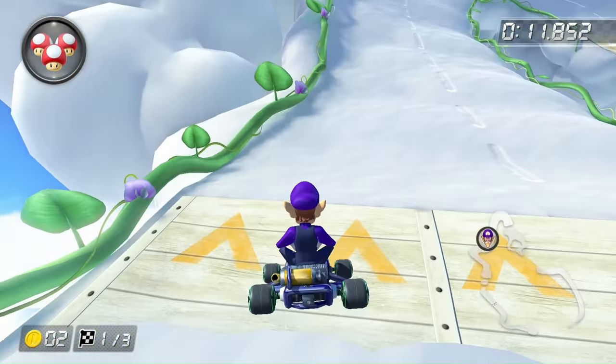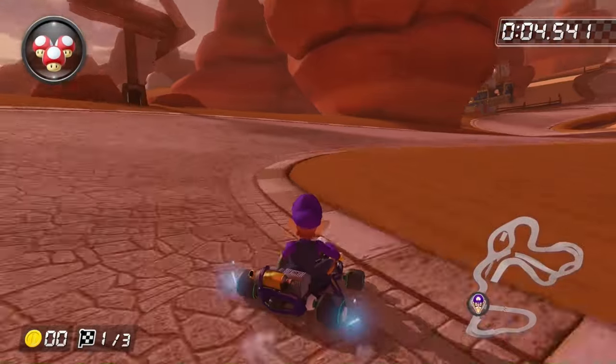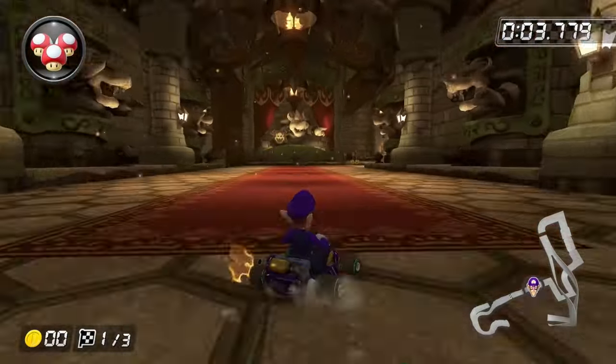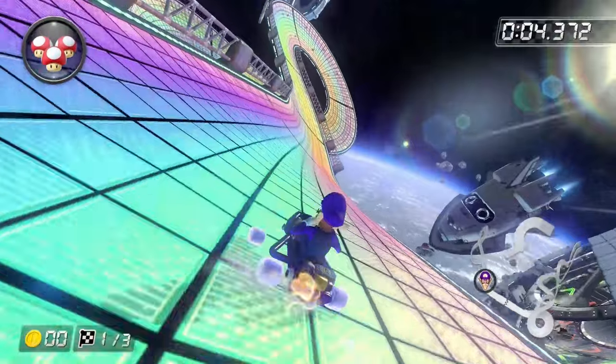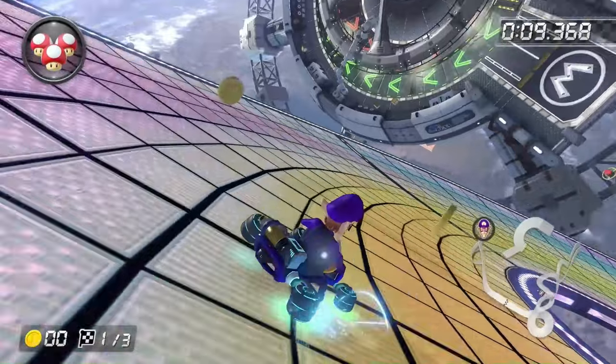For the Special Cup: Cloudtop Cruise has no water, so it's obviously possible. Bone Dry Dunes is a literal desert, so there's no water in sight. Same goes for Bowser's Castle — only a lot of lava, no water. And Rainbow Road takes place in space, and there's no water floating in space, so this one's also possible — marking the entire Special Cup as possible.